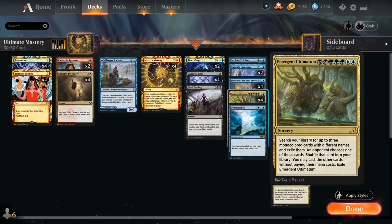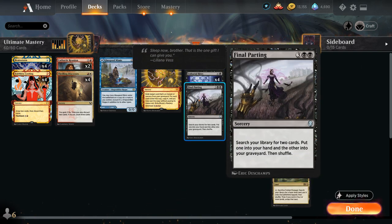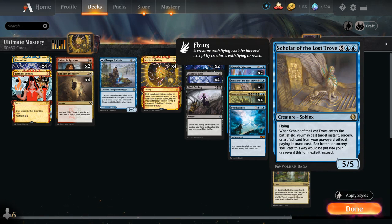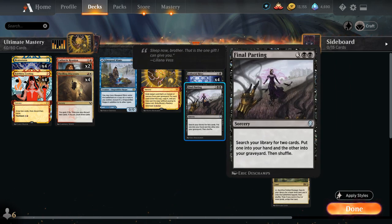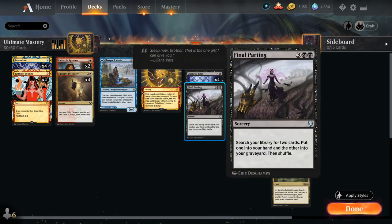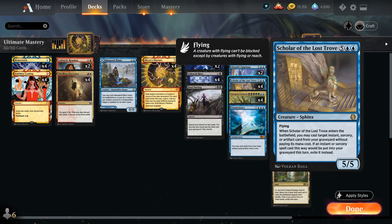Emergent Ultimatum usually wins the game on the spot. The typical pile includes one copy of Omniscience — the ten-mana enchantment that lets us cast spells from hand without paying mana costs — one copy of Final Parting, which searches for two cards and puts one in hand and one in the graveyard, and Scholar of the Lost Trove. If we search up all three, the opponent can't give us Scholar plus Final Parting, because Final Parting just puts another Emergent Ultimatum in the graveyard. They're typically forced to give us Scholar plus Omniscience, because if they give Omniscience plus Final Parting, we can get any card and cast it for free.